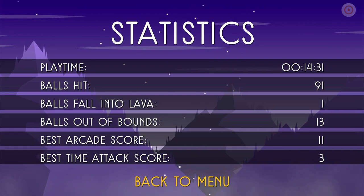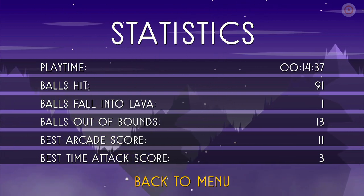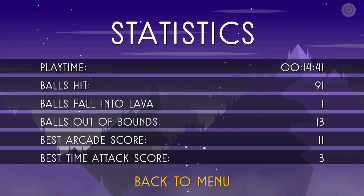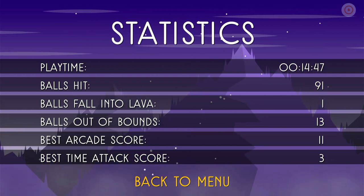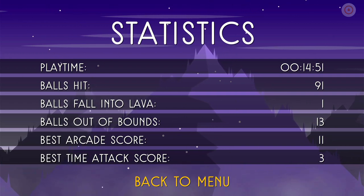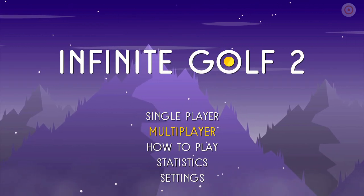We've got this statistics page. I'm not sure what's going on with the play time because it seems to tick over while you've also got the Switch off. The last time I looked, the play time was only about 50 minutes, so I'm not quite sure why it's now gone back down to 14. There are some basic stats: the balls you've hit into lava, balls out of bounds, your best score in arcade, and the best time attack score.